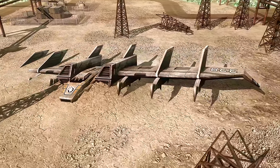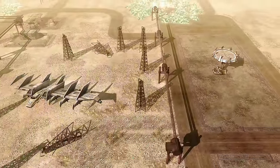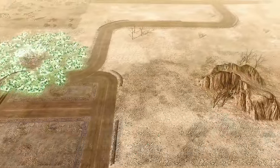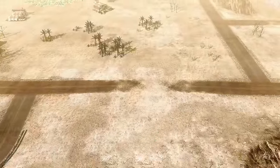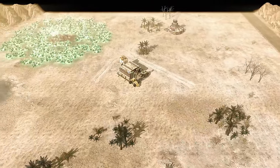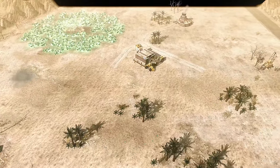This is Cybert signing into Kane's Wrath on the map Pipeline Fusion for game number one of a 2v2 show match. We have got a best of nine on our hands, and in the north kicking off our first player on the first team as the green GDI — this is Doontiger.